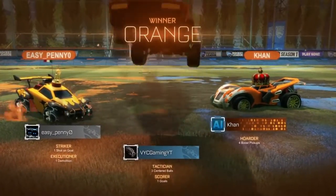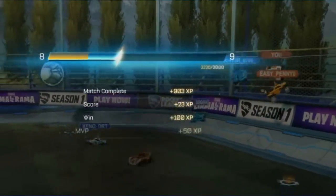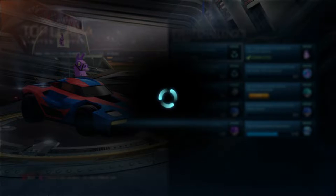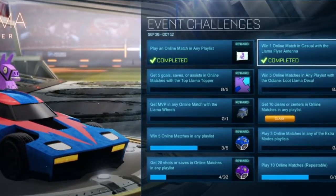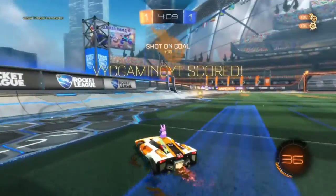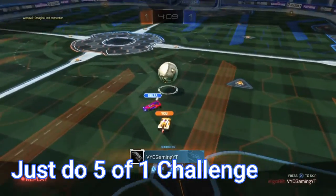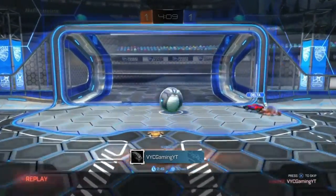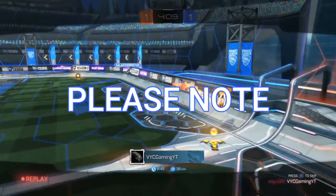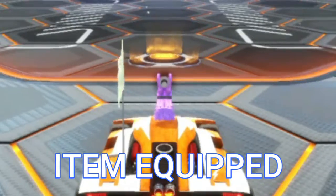Once you've completed the third challenge — win one online match in casual with the Lama Flyer antenna — come back to the lobby, claim the Top Lama Tapper reward, and complete the next challenge. That challenge asks you to get five goals, saves, or assists in online matches with the Top Lama Tapper equipped. You basically just need five of one of those — five goals, five saves, or five assists. Once you get five, you complete the challenge. Always equip your new reward in the garage before attempting the next challenge.